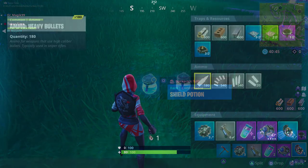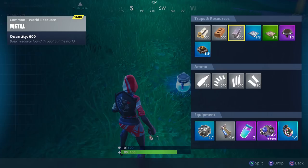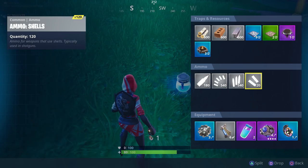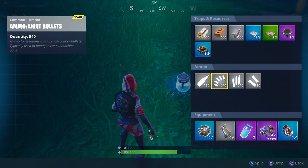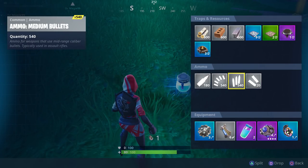Now looking at my item screen, you can see it gave me a whopping 15 traps: nine directional pads, two spike traps, one launch pad, and three campfires. You can also see that it tripled my ammo and gave 600 of each material as well.